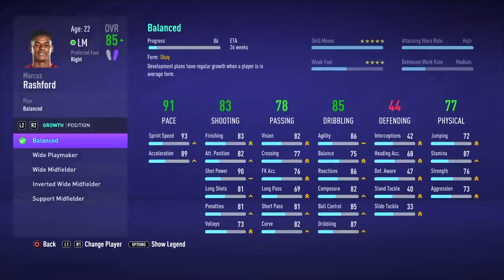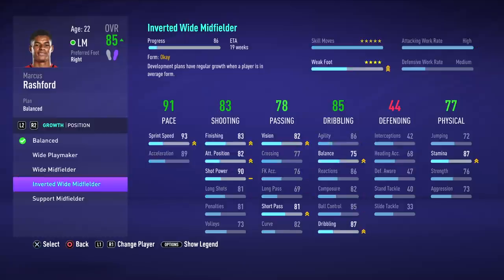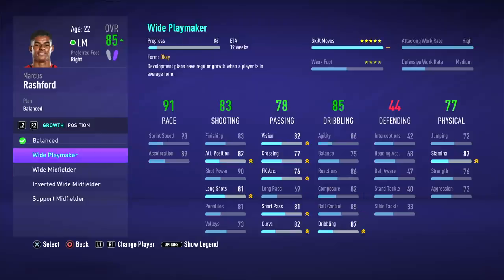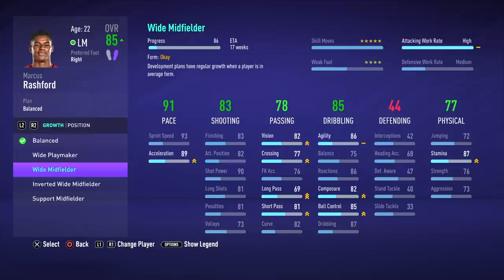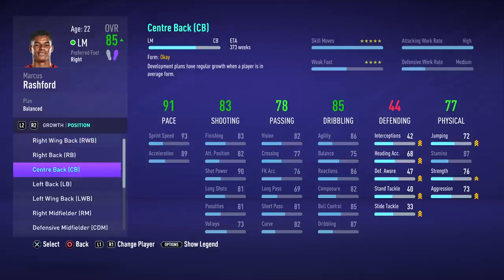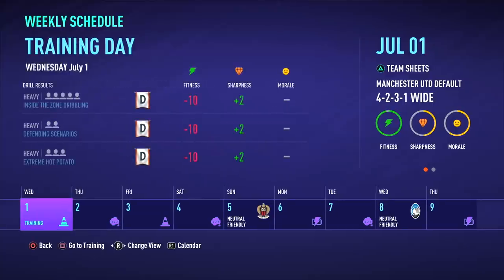Another thing to do early is sort out your position conversions, because some of these take a long time. Changing a right winger into a center back might take five or six seasons. Some minor changes only take half a season. Early on, plan which players you want to convert, check your lineups, and decide on your formation. See which players can play multiple positions — for example, Greenwood could play right wing, right mid, or striker — and start those conversions as soon as possible.